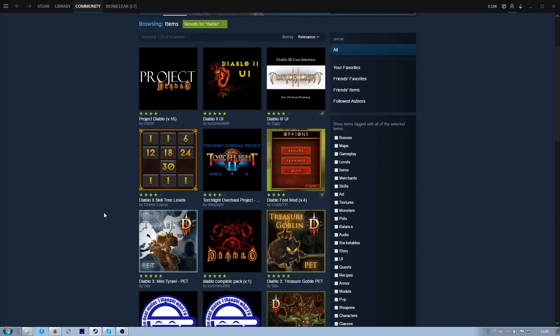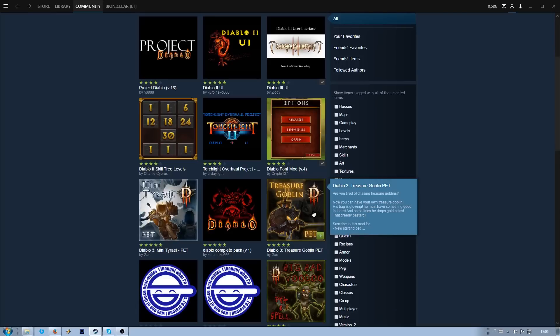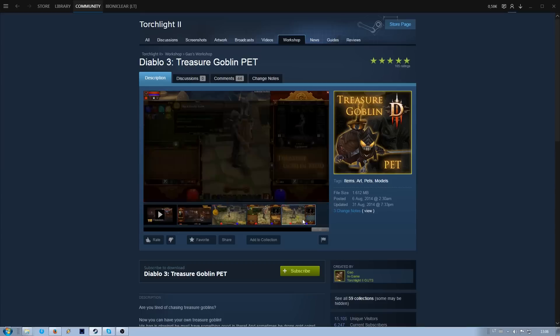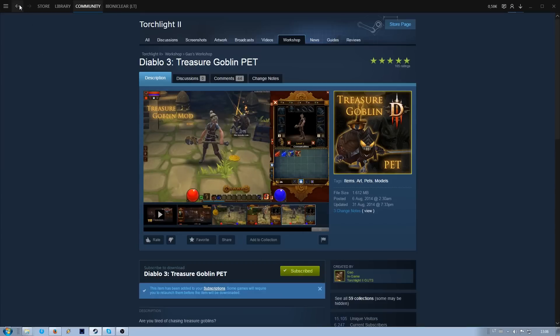Next up: pets. Diablo doesn't really have any pets, so nothing iconic here. But I managed to find a Treasure Goblin pet, which I really liked. It looked goofy, but it fitted into the theme.